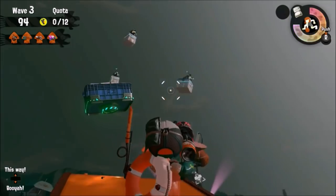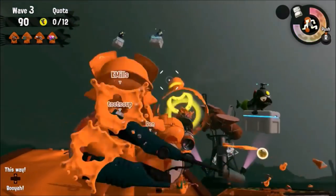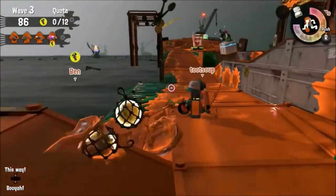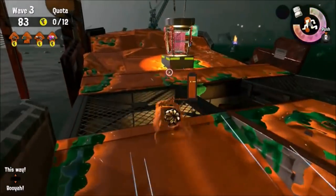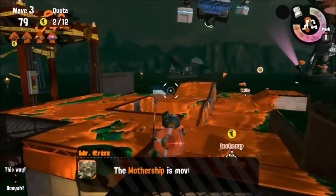The main enemy here is ignorance, as this is one of the only boss salmonids that wasn't covered in the training program. The Mothership continuously drops lesser salmonids, all while advancing on your egg basket and eventually sucking the eggs up. This is actually a really clever boss concept, but it's also pretty tough, as you can lose a lot of eggs if you aren't at your base by the time the Mothership starts taking them.